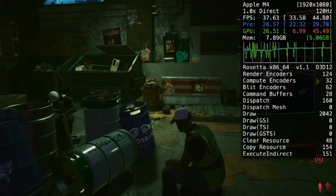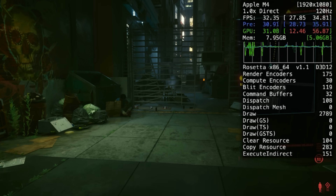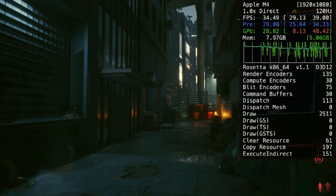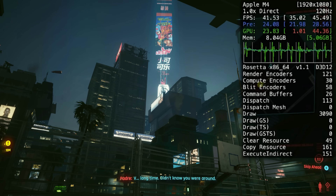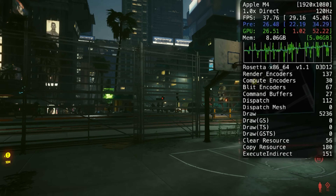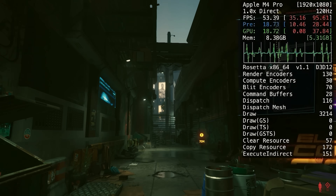Now using Crossover 24 to translate DX11 and 12 games to Metal, starting with the big one — Cyberpunk 2077 at 1080p medium detail preset with ray tracing and DLSS both off. We're getting about 30 to 40 FPS on the M4 at the beginning of the game — not great, but playable to some extent.